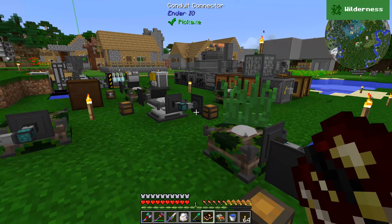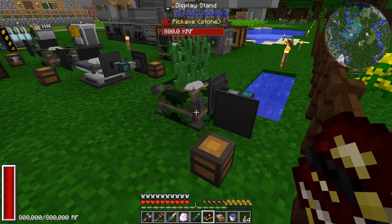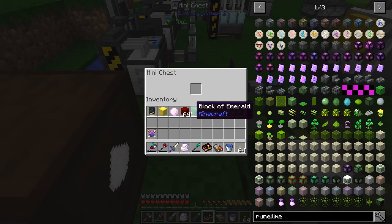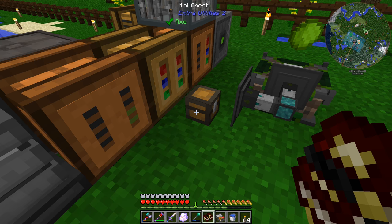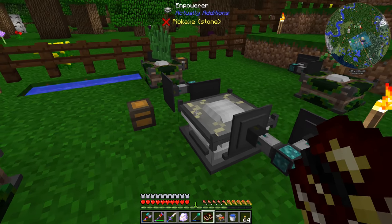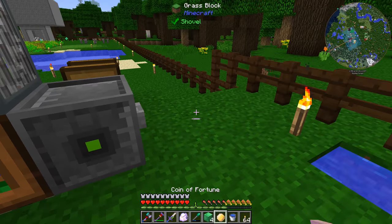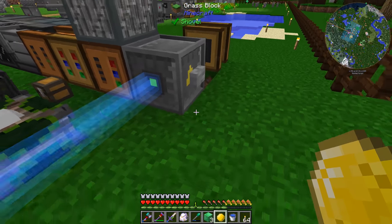We're going to work on making the rune of displacement because I feel like that will get us further faster. I've put in some tall grass, oak saplings, green slime balls, and lime dye — all those are ready to go. Now we need to laser the block of emerald, so I need to turn off my magnet and throw those down to get lasered.